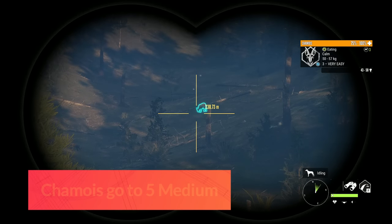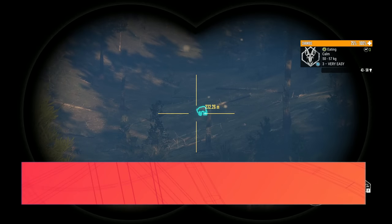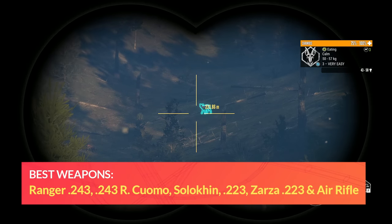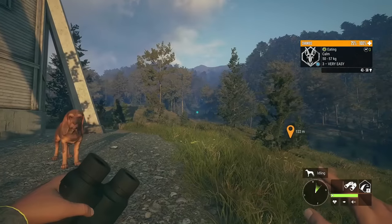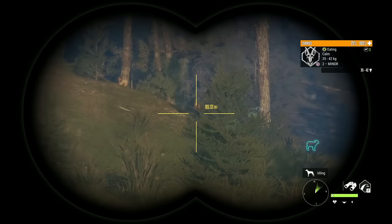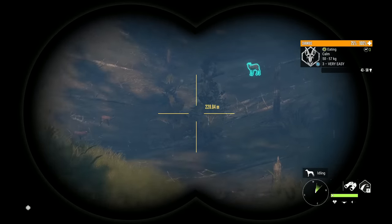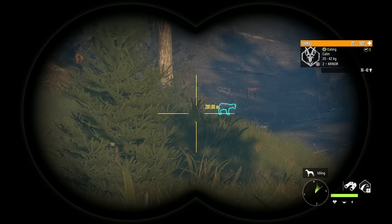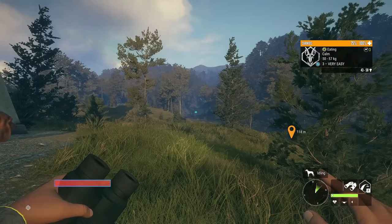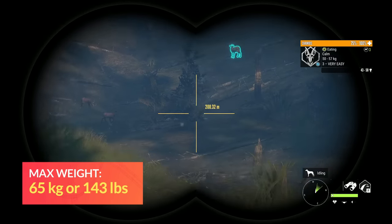Shammy go to 5 medium and are a class 3 species. I'm hunting them with the new 243R Cuomo. Other weapons you can use are the Solikin, the Ranger 243, the 223, or the Zarza 223. With the R Cuomo, you have a handgun that zeroes up to 200 meters, takes any scope, and only weighs one kilogram. Max weight for Shammy is 65 kilograms or 143 pounds, so that is worth tracking. We have quite a few Shammy feeding out here.